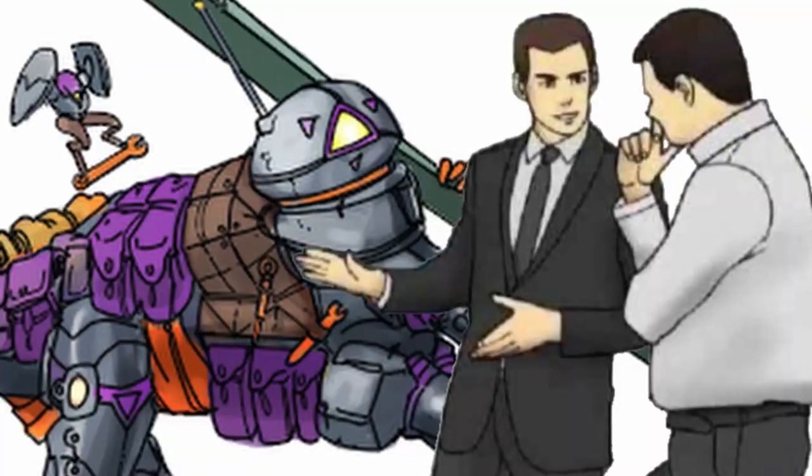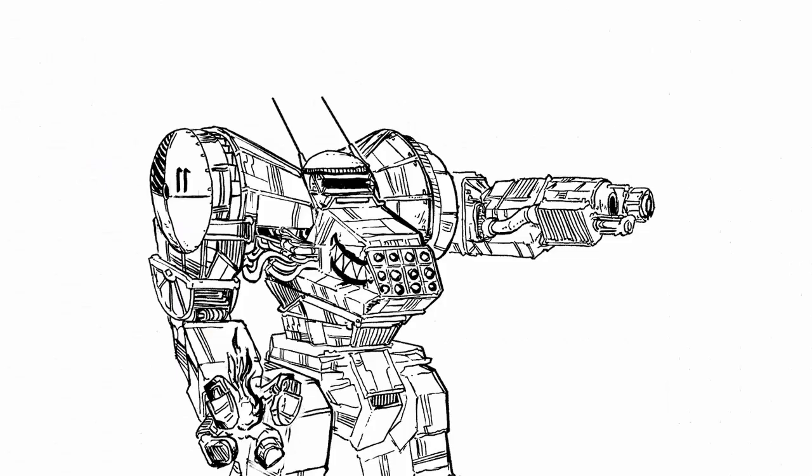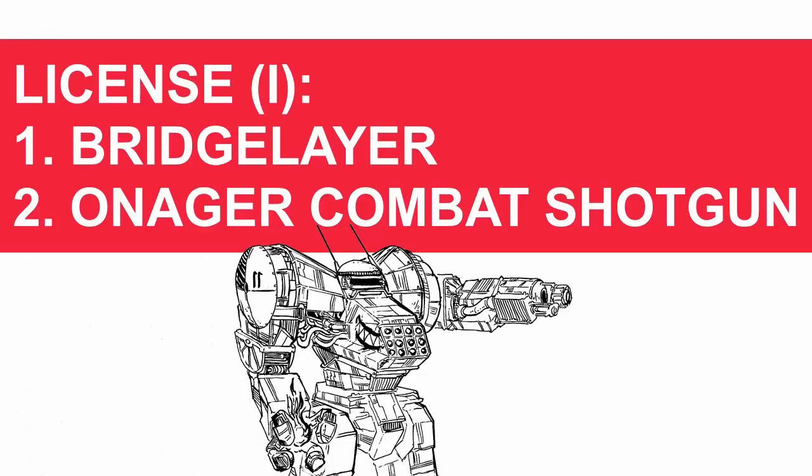As a summary, this tiny drone can do so many things it's rather ridiculous. So many opportunities to further support on the support, and even if it dies, its job will never end, and with it around, your allies will find a hard time in dying too. As for the rest of the license, you get bridge layer and Onaja combat shotgun in the first section.